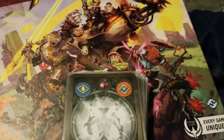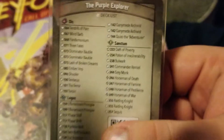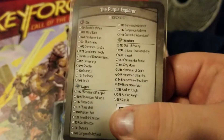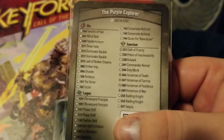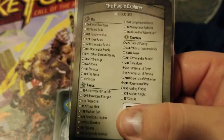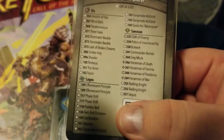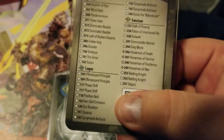This is Kyle and we're going to talk about KeyForge and the Purple Explorer. This deck is stupid fun and stupid synergistic. I thought I would not like Logos, but I really have not found a house I don't like in KeyForge yet.